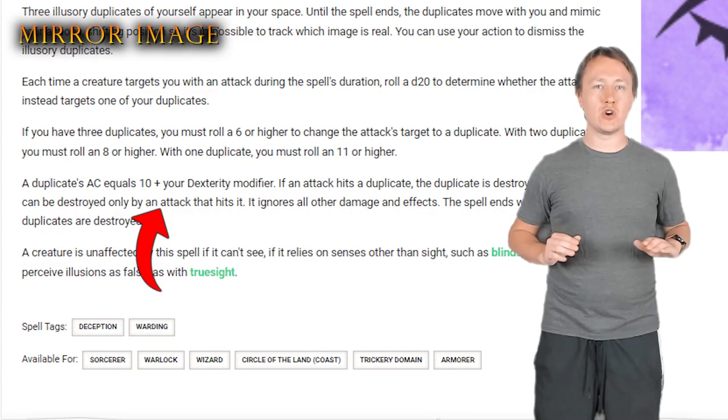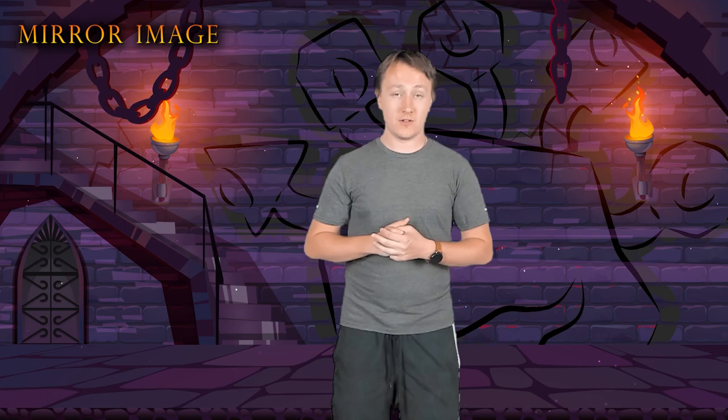Before you say, 'But what's stopping them from just casting Fireball on all of the illusions?' — well, Mirror Image specifically says that the illusions cannot be destroyed by anything other than an attack targeting it that hits. Meaning that if a d20 is not rolled to strike that target, the illusion will not be destroyed no matter what, aside from an effect like Dispel Magic. Unfortunately, if you do get Fireballed, you will still have to make that dex save and take that damage regardless.